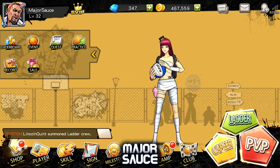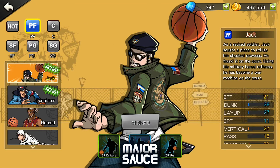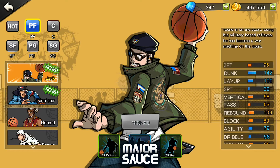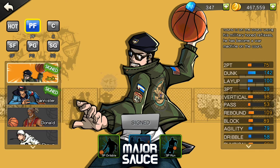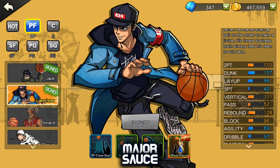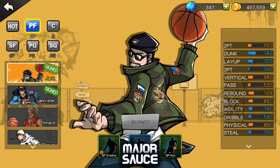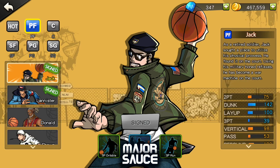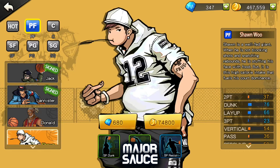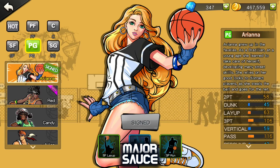For the number five best character you can buy for gold, it's got to be the Power Forward position — that's Jack. The reason I put him at the five spot is because he doesn't really have the rebound and block that a power forward ideally should have. For example, Lannister has 128 rebound while Jack only has 109, and his blocking is only 96. But he does have the best dunking out of all the power forwards available.